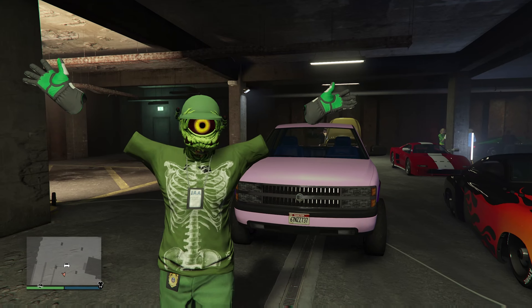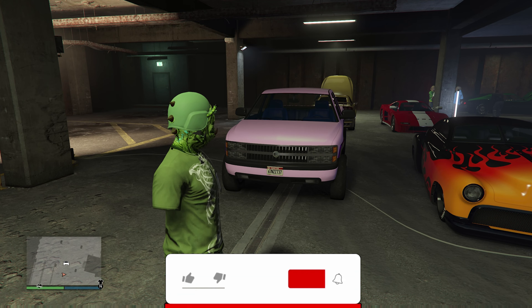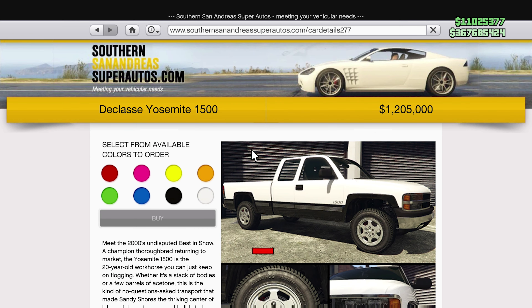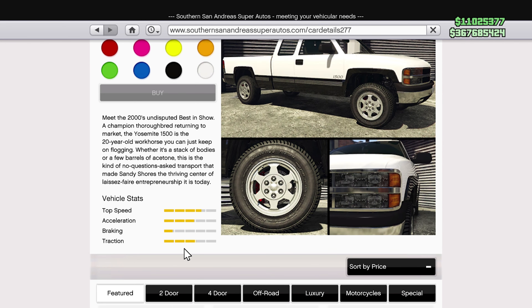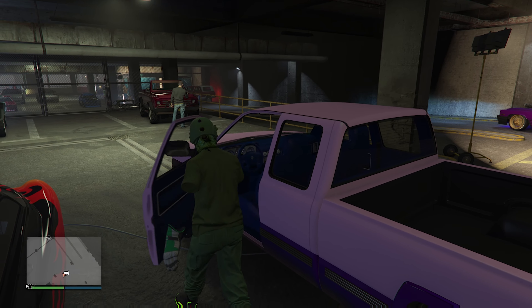Welcome to the channel. It's time to start doing vehicle reviews, one vehicle at a time, one video at a time. This is the brand new Yosemite 1500 that just came into the game, located in the Southern San Andreas section for one million two hundred and five thousand dollars. That's not talking about the upgrade cost, which is going to be covered in this video.